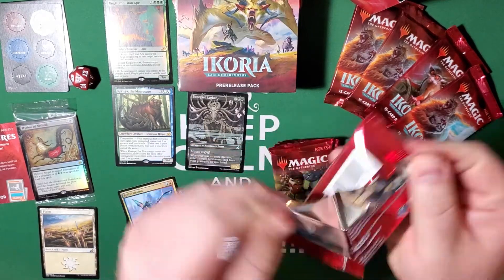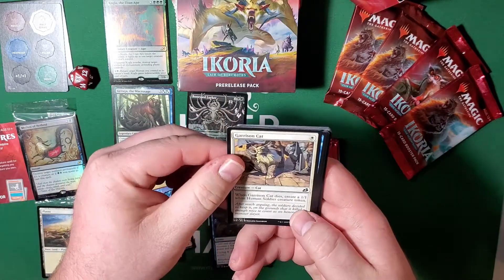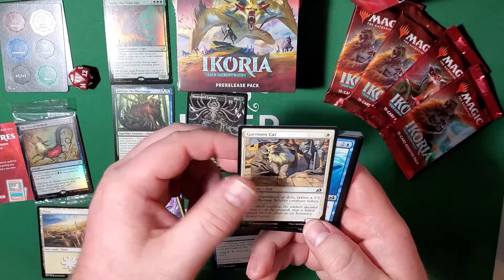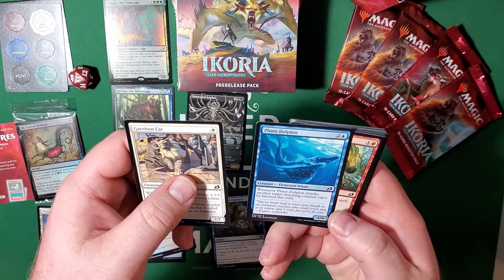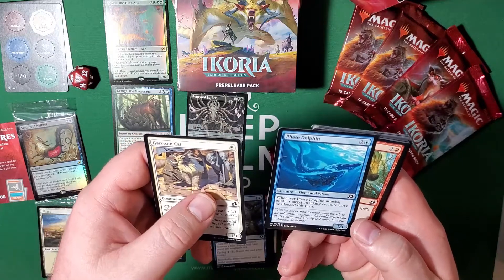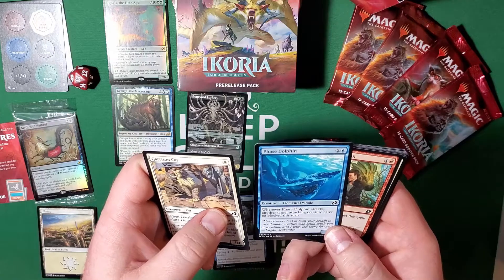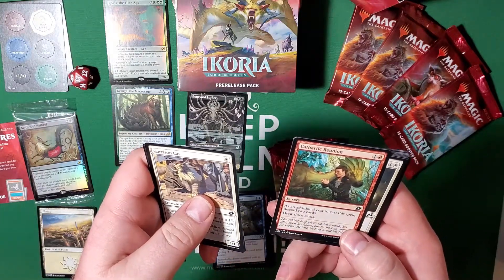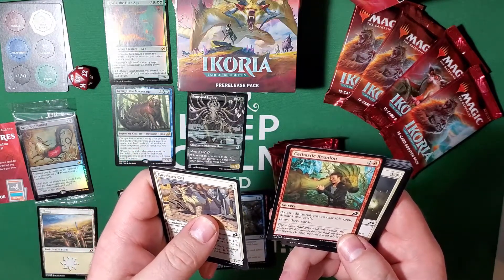Pack two. We have Garrison Cat — when it dies it makes a one-one white human soldier token. Phase Dolphin — whenever it attacks, another target attacking creature can't be blocked this turn. Great card to kind of sneak somebody else through. Cathartic Reunion — this cute little guy cuddling the dinosaur elemental thing, whatever it is.